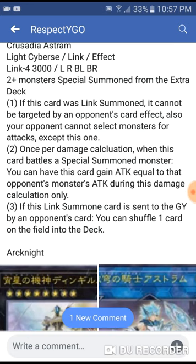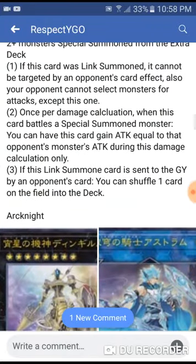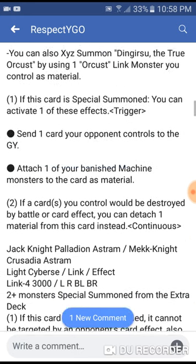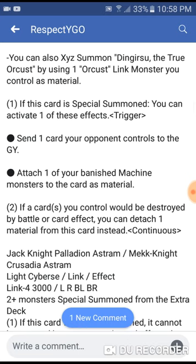The three effects this card has are solid for a Link 4 — it's not busted, not trash, it's decent. I like both of these cards' effects. With the Orcust XYZ, you can get your banished cards back as material, and if destroyed you detach — giving more flow to your banish and graveyard strategies. The Crusadia Mech Knight Link monster is basically another boss monster. If you want to go beyond Link 3, you can spam out this Link 4 as another beat stick. Both cards are cool — let me know if you agree or disagree in the comments. Like and subscribe, that's the end of the video, peace.